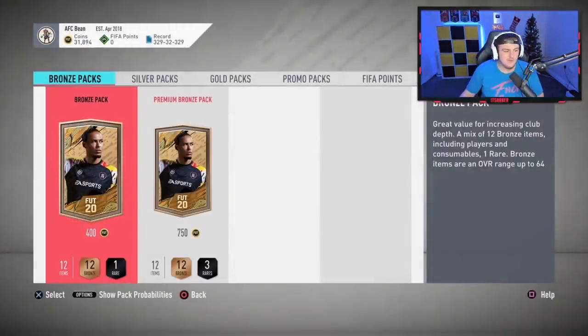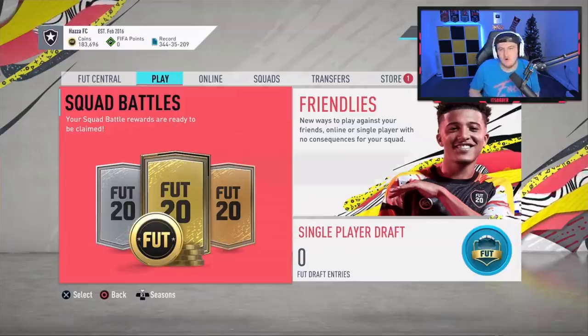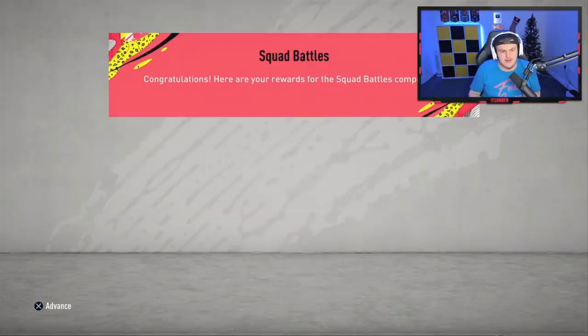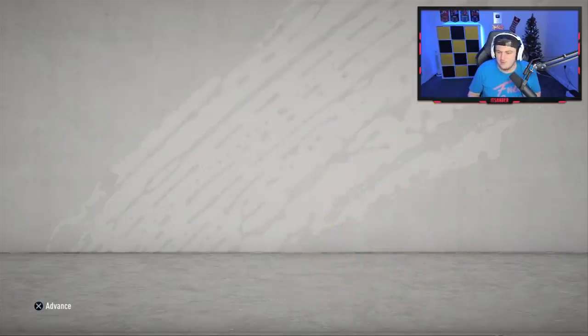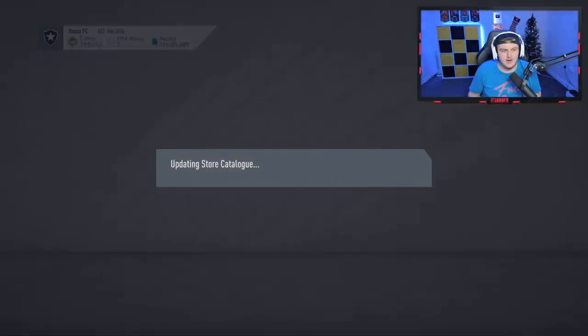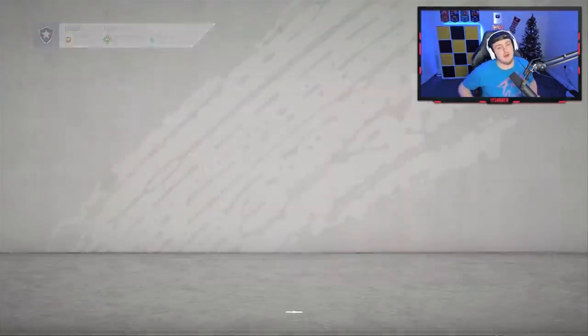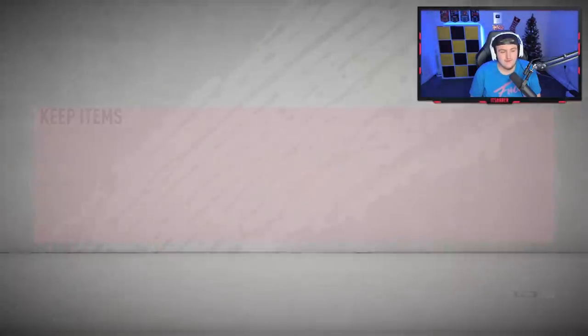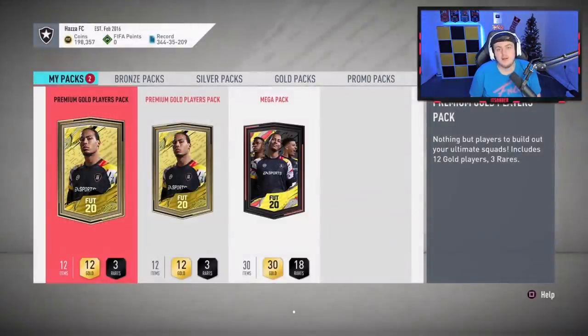Not the best week but not the worst — we move on. Now it's time for Harry's rewards. He's got Elite 3 which gives us a mega pack and two premium gold players packs, 12,000 coins. He's also got a rare gold pre-order pack. Unfortunately the rare gold pack is not going to be a board, so not the best of starts.